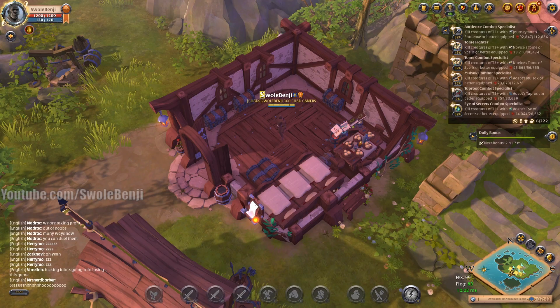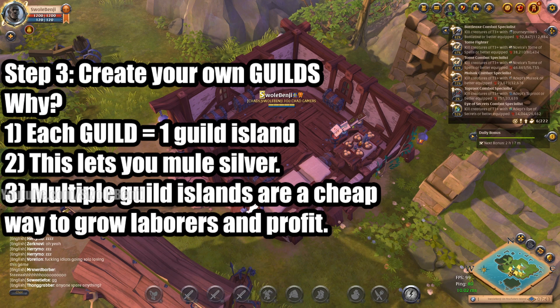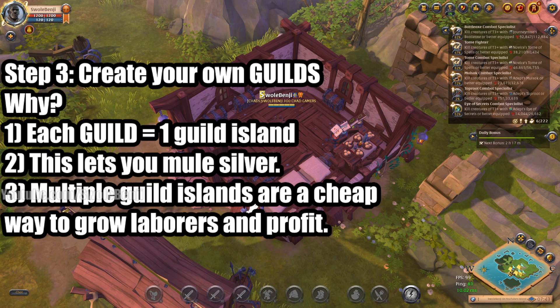Step three: once you've done your dailies and have a bunch of silver, you're going to spend some of it to create your own guilds — one guild per character, so three guilds per account. If you have seven accounts, that's 21 guilds and 21 guild islands, which means you'll have so many laborers that you're going to massively profit.